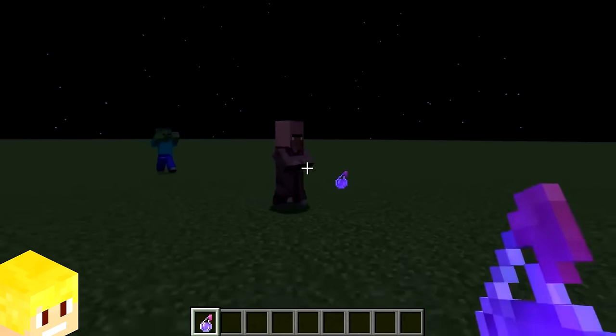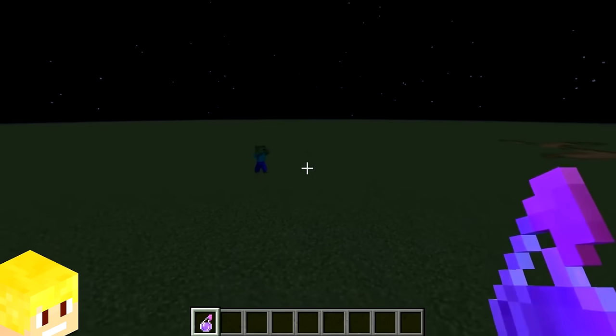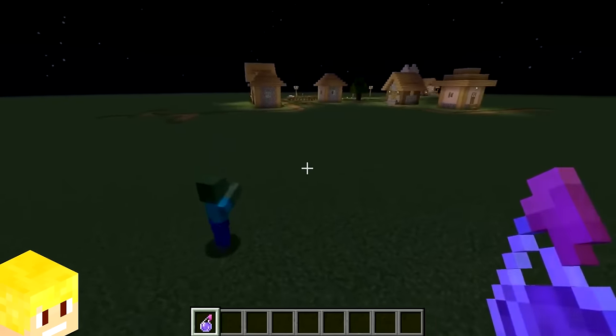Zombies hate villagers so much that they are still able to track and hunt down a villager that's under the invisibility effect.